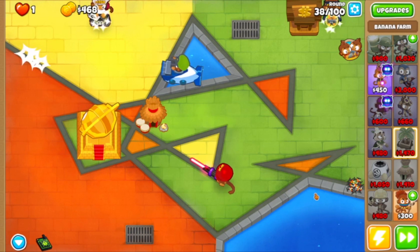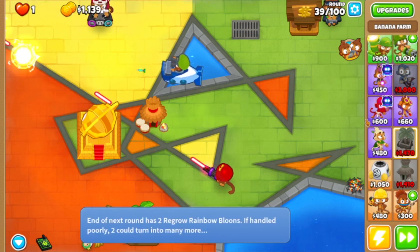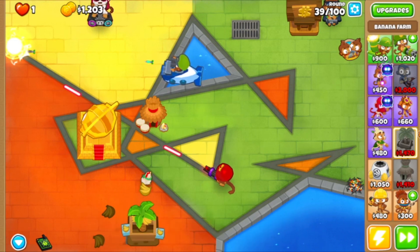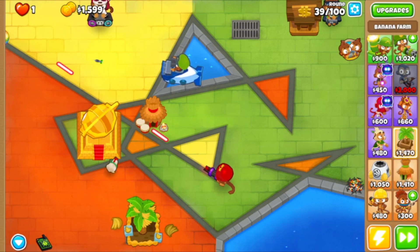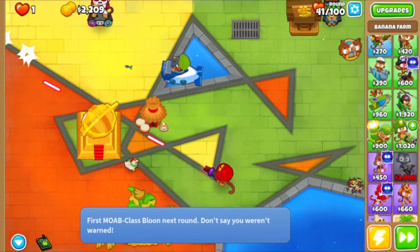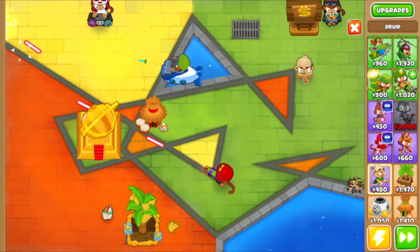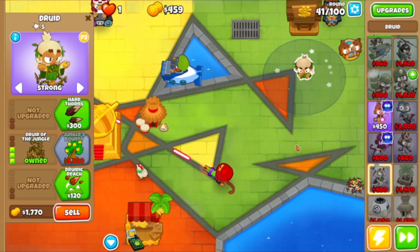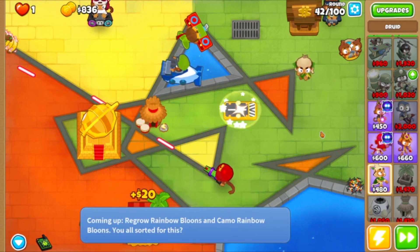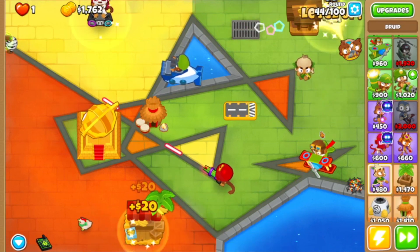So what you want to do — he's even dropping more powers down, just dropped a crate down. I'm going to put my first Druid down right here. It doesn't matter where you put it. What you want is the middle power — you want it up to Druid of the Jungle. Now what's great about the Druid is he can be anywhere on the map and this power will work. I am now destroying the balloons before they even get on the map because of that power.